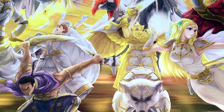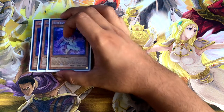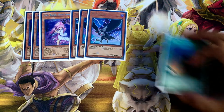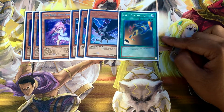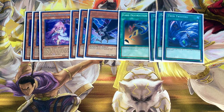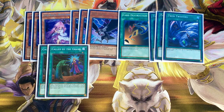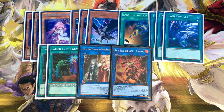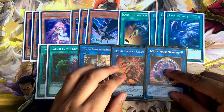Now for the first time in a while I'm including my side deck. You can include whatever cards you want, but this is what I'm going with: three copies of Ghost Reaper and Winter Cherries, three copies of DD Crow, one Card Destruction — now limited on the most recent ban list, three copies of Twin Twisters, two copies of Called by the Grave, and the Cherry targets: one I-Soul, one Sky Striker Agekai, and one Nightmare Mermaid — that's 15 cards in my side deck.